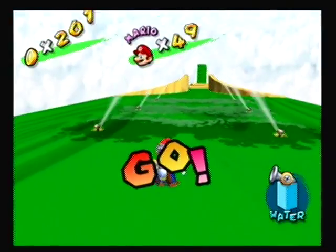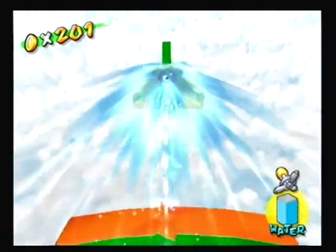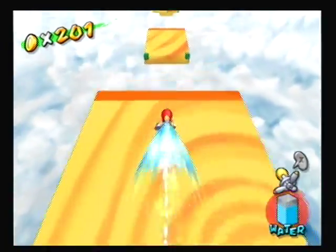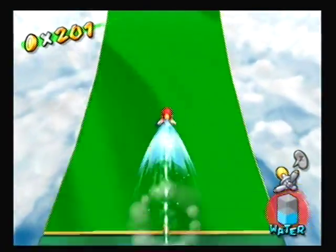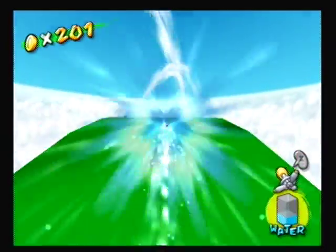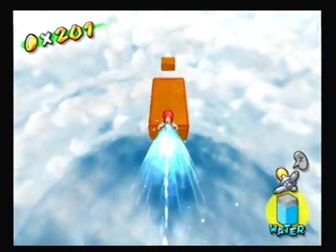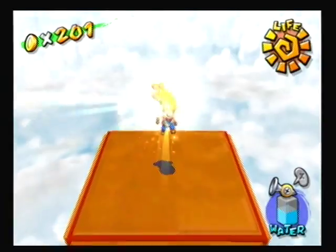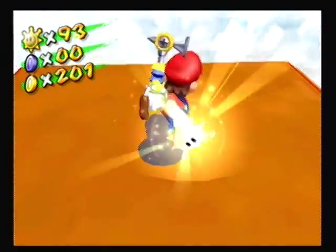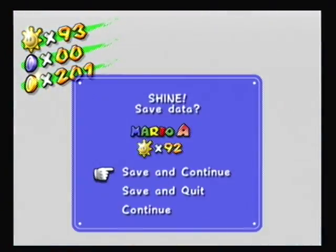We are going to blast through those doors and it'll take us to this little mission. Now it's kind of tricky, but this time you have to use the turbo nozzle and basically just jump, jump, jump — stop right here, let go of everything, and then you should be good to get that. It's not too bad — it took me a while to finally get it.